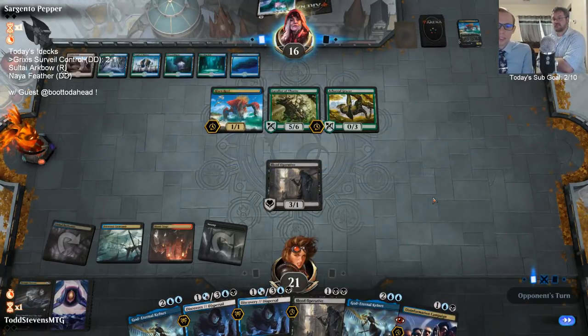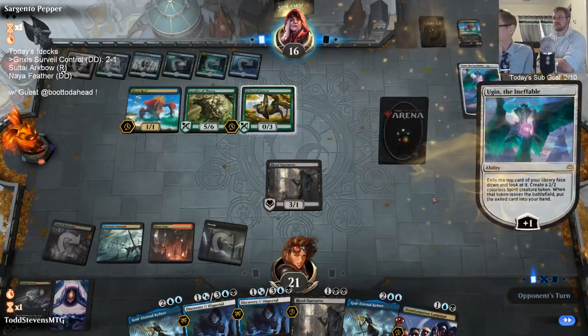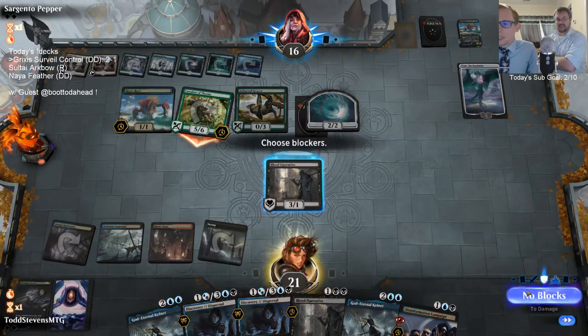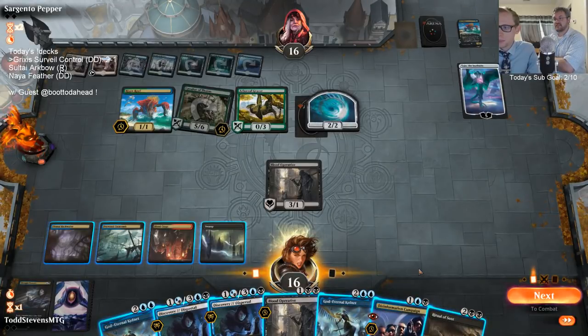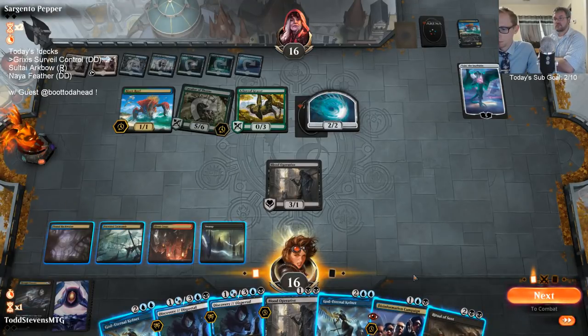We need a double Dispersal — Dispersal the Cavalier and Dispersal the other threat — but we don't have the mana right now, that's what our draw step is for. If we don't draw a land we're going to be in trouble. Untapped land — that's the plan. It's not an untapped land, but it does get rid of the Risen Reef, so that's something.